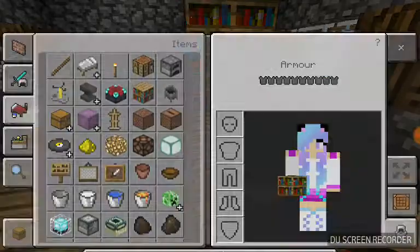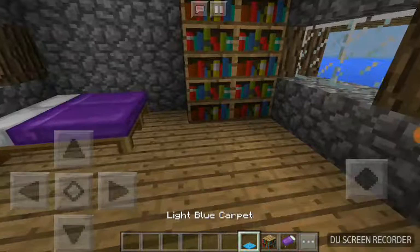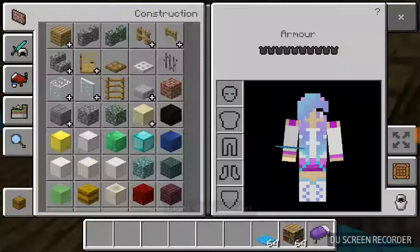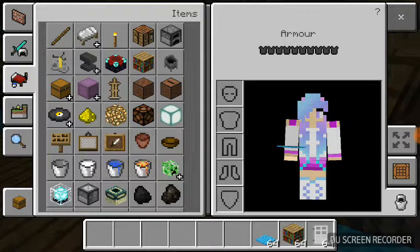We might put some carpet down. I think maybe light blue — I like light blue. I think that looks pretty nice. So this is going to be like a bedroom for me. It doesn't have to be like a real house with a bedroom and kitchen and all that. It just has to be like an improvement.